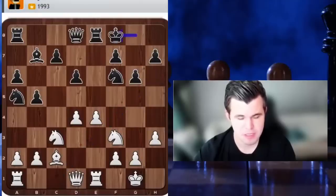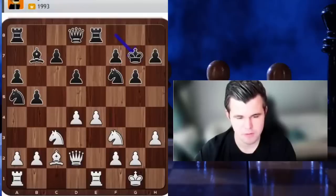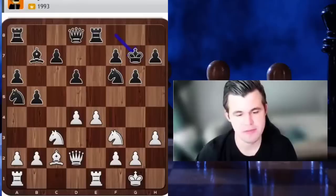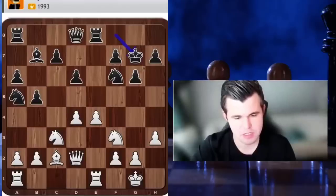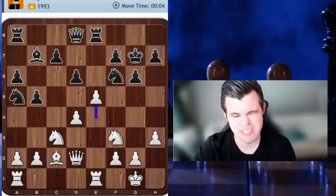After bishop f8, I do feel the weakened dark squares may become a serious issue for him. So I'm going to go queen d2 — develop — and now if knight c4 there was queen h6, and I think after b4 there was knight d5, which should be favorable for me. Now I have a bit of a decision: e5 is tempting because of the tactic d5, bishop f3, I can take on f6 or queen d8 and then take on f6 with check, winning a full piece. The question is if he goes for knight h5 — is that really favorable to me?